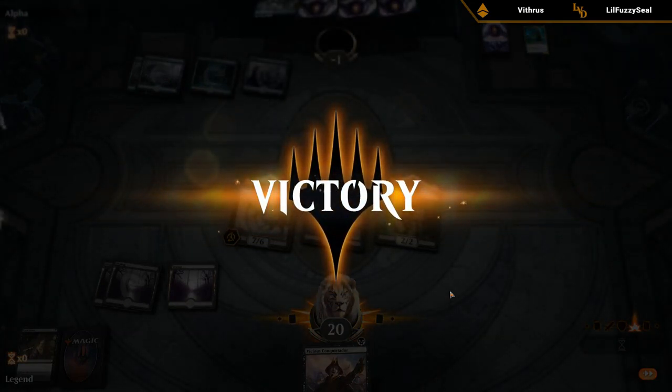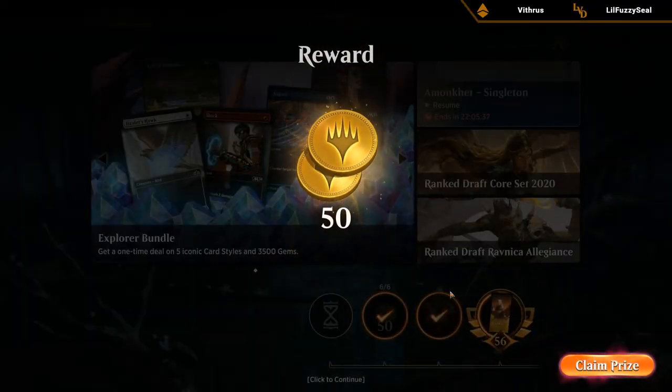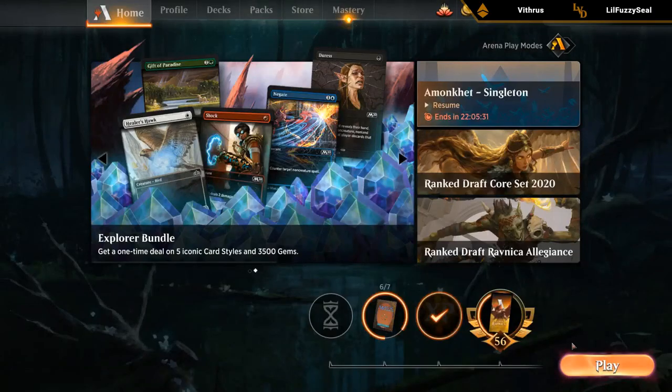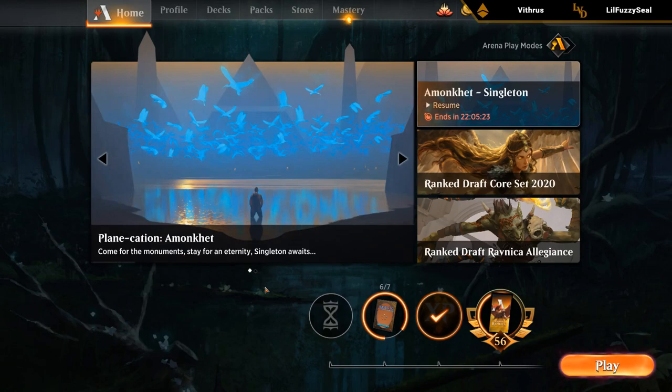That's kind of how you have to beat the Blue Green Flash deck — get on the board quickly with lots of one-drops, a little bit of disruption, and instant-speed removal is a lot better than sorcery-speed in this matchup. You can kill flash creatures before they get a chance to block, and if you get a Regisaur down they have very few answers — either blocking, which they're not good at, bouncing it with Unsummon, or buying time with Merfolk Tricksters. We went undefeated with Mono Black Aggro!